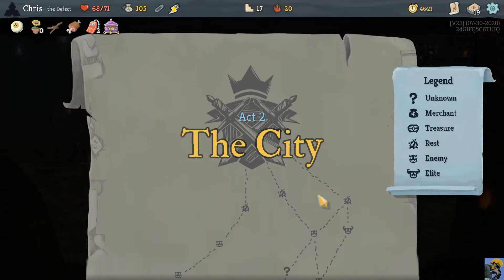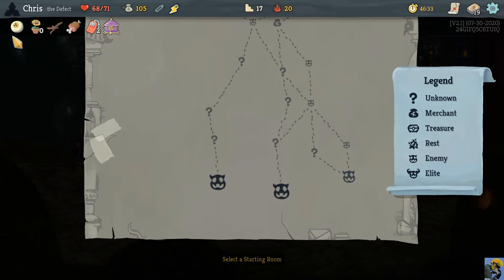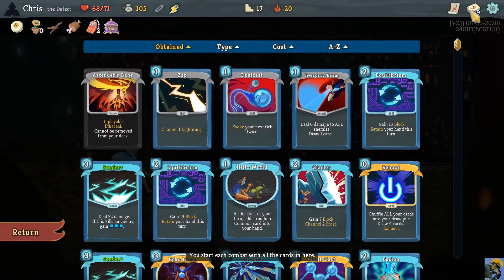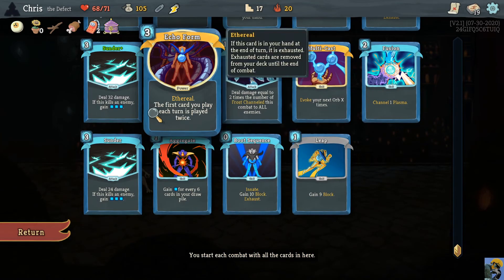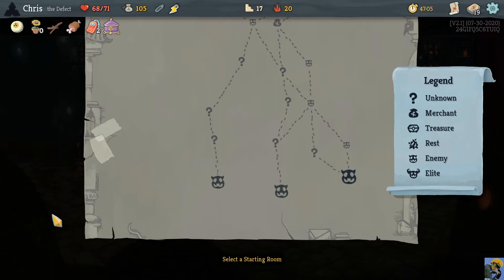So Echo Form should do some work. We are just having this ridiculous run - we've got some extremely powerful relics: Meat on the Bone, Dead Branch, Sneko Eye, we even have a Happy Flower. We have Omomori to insulate us against events that deal curses. I have a small deck with extreme value - if I'm just chucking out 32 for zero energy and then getting energy back, goodness. The only thing is Sunders, while good, after a while you stop being able to out-damage when you need to defend, but I do have the Glacier. We'll just try to bolster up our defenses and see how this goes. We also got two Equilibriums, which are super helpful.